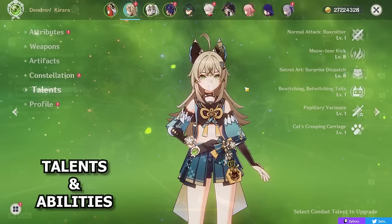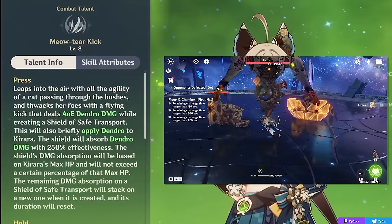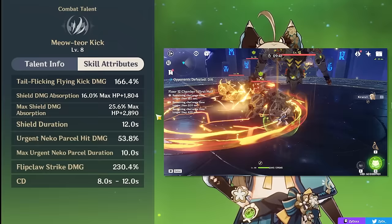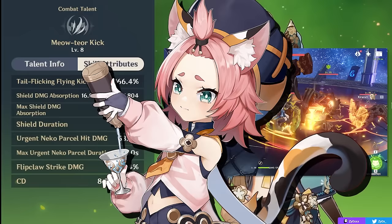Starting things off, what does Kirara actually do? Her elemental skill is going to be the main part of her kit. This ability will do a few things, and its effect will vary greatly based on if you press or hold it. If you press this ability, you will leap into the air and deal a quick hit of AoE Dendro damage to enemies, while also creating a shield for you. This ability scales on attack for damage and HP for your shield, with the main focus typically being on your shield strength. This shield is stronger than characters like Diona.